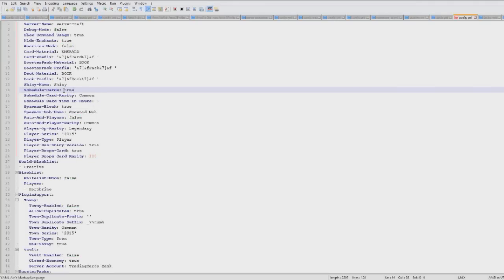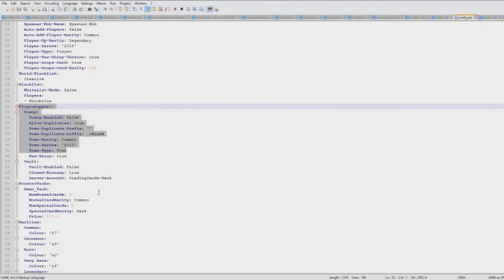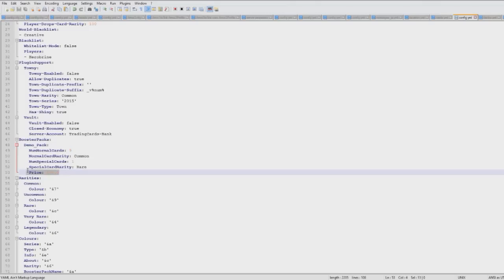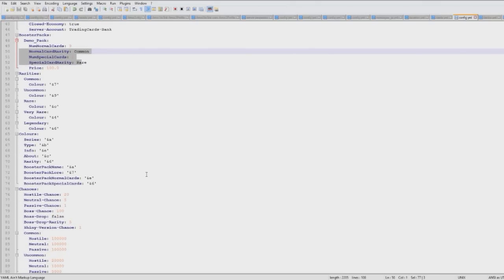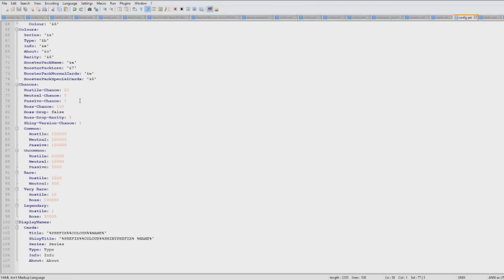Down here is a really cool thing — you can schedule cards to be dropped to people randomly. You can also add Towny and Vault support. For booster packs you can edit the price, number of special and normal cards, and customize this however much you want. The chance of getting a card when you kill a mob is configurable — the chance of a drop from a hostile mob like a skeleton or creeper is 20%. I killed three hostile mobs and got two cards, which is really lucky. Killing sheep gave no drops. There's also a boss chance, so if you kill a wither you're definitely going to get a card.